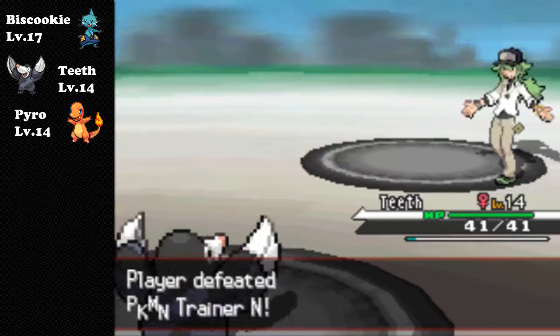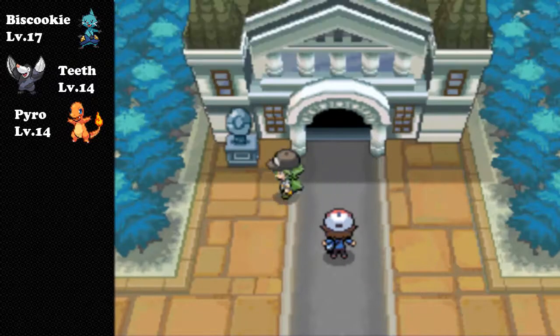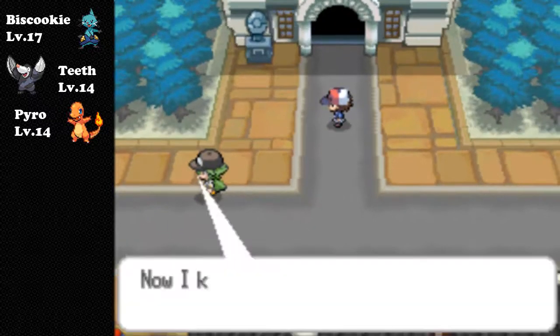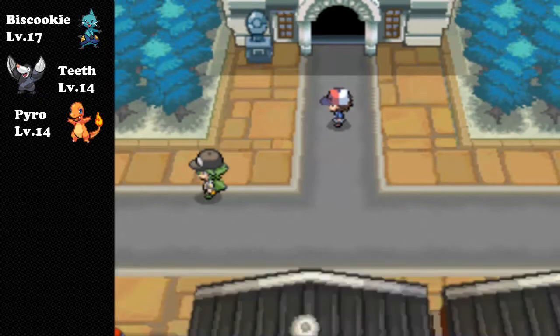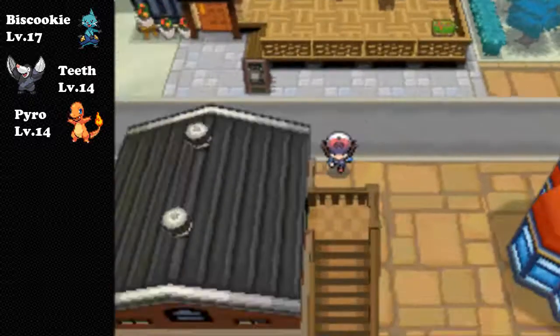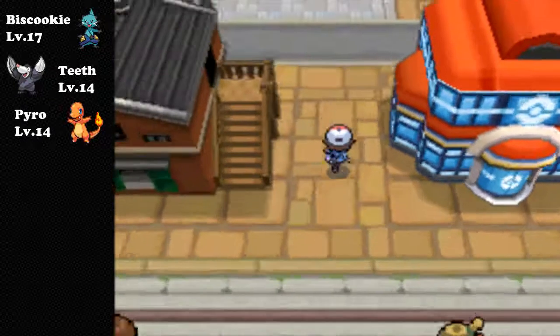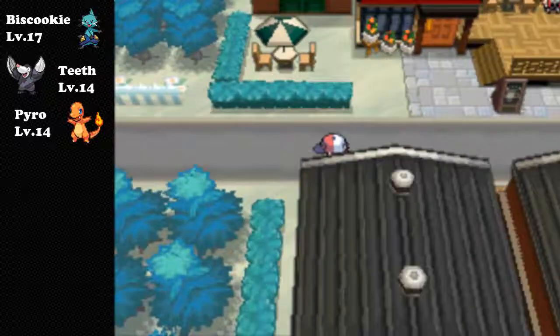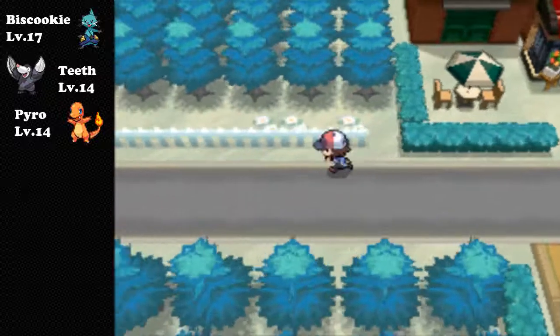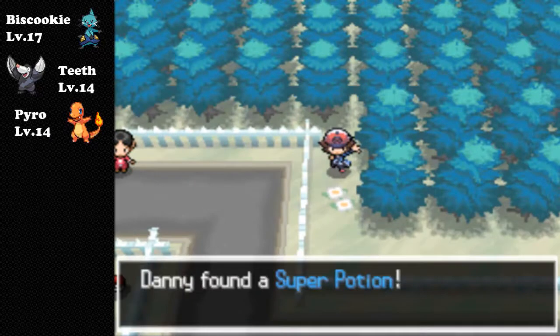31 attack at level 14 - that is epic. I'm not sure what happens now, I think N just runs off. Right, I'm gonna go heal up. I was thinking I'm gonna go and see how far down this route I can get. There's a hidden item up here - a Super Potion - and that'll come in handy especially because this next gym is a pain.